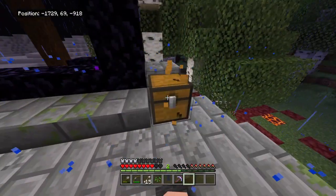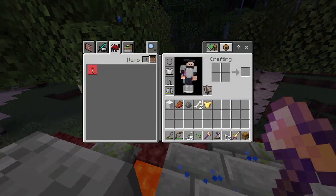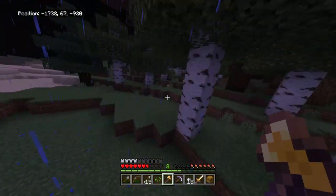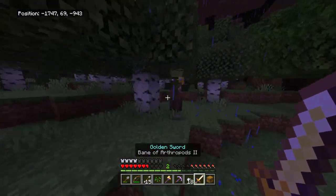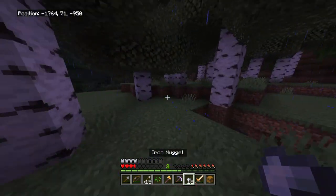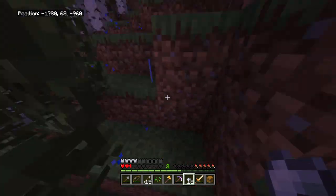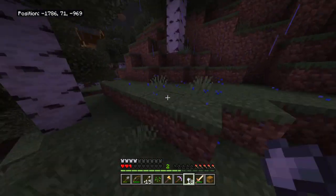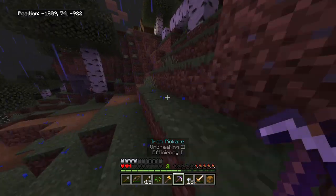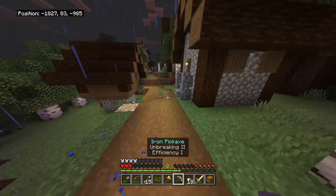Oh, I've got a sword now! There's an axe in here - I mean, that's an upgrade. A band of - no, that's dumb. Oh, zombie villagers - now I'm good! Is that - that's a village! Give me the food, give me the food, come on. Now remember these coords because this could be a good place. Villagers, let's go!